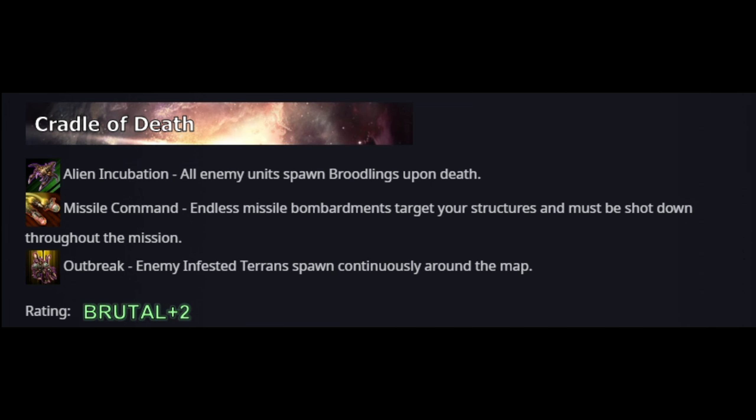Cradle of Death is the map where constructs guard specific points that we have to destroy. These constructs are invincible unless we bring a truck nearby to make them vulnerable. Then we destroy them and both players need to deploy the trucks in the guarded spots. Missiles fly in from the sides and hit our buildings. Infested spawn from enemy buildings and Brutlings spawn from fallen enemies.